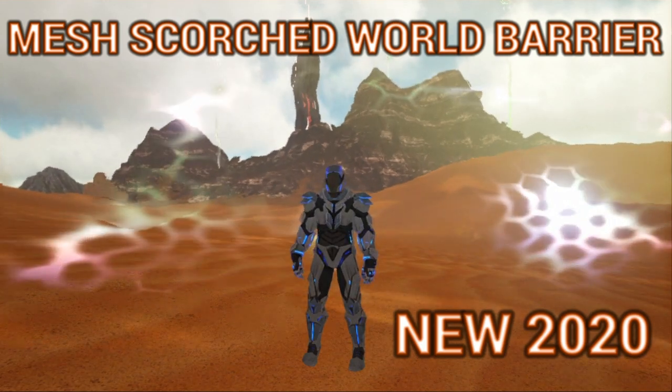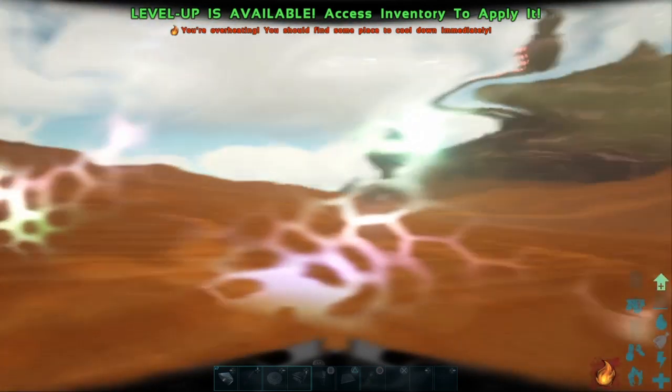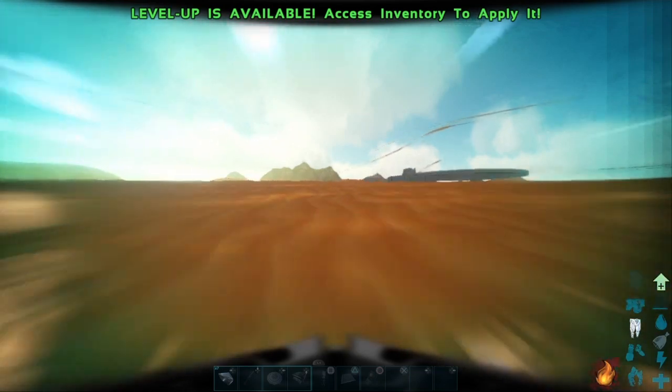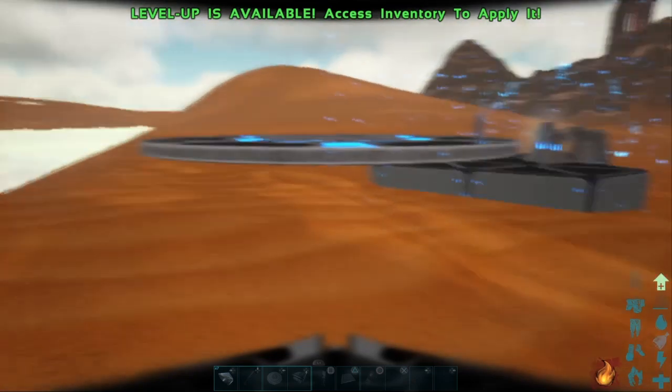It's the mighty Gillac, aka Cat Real, single player. You know what time it is — it's mesh time. As you can see, we're outside of Scorched Earth, outside the world barrier. Let's get into it — we're out the mesh, out the world barrier.